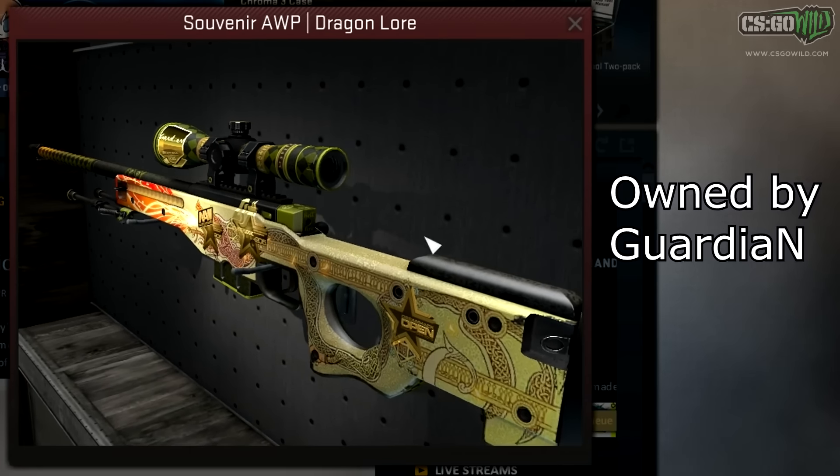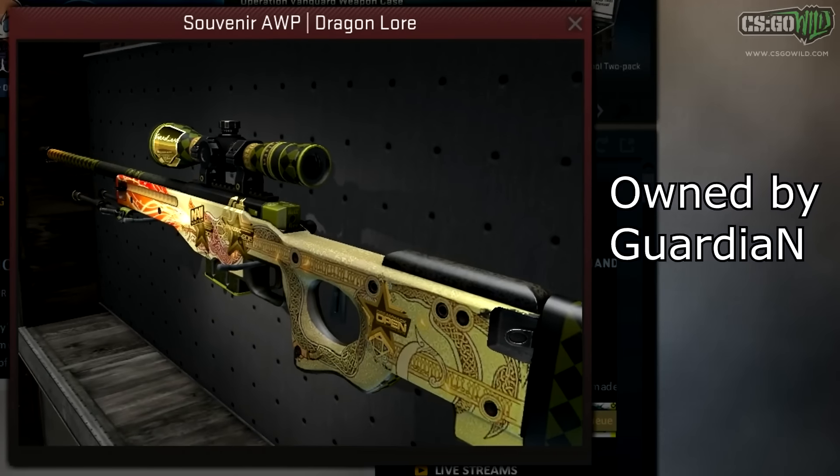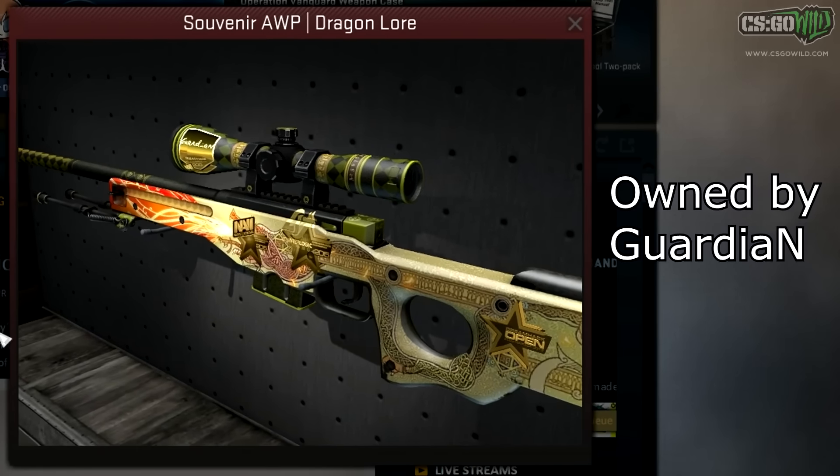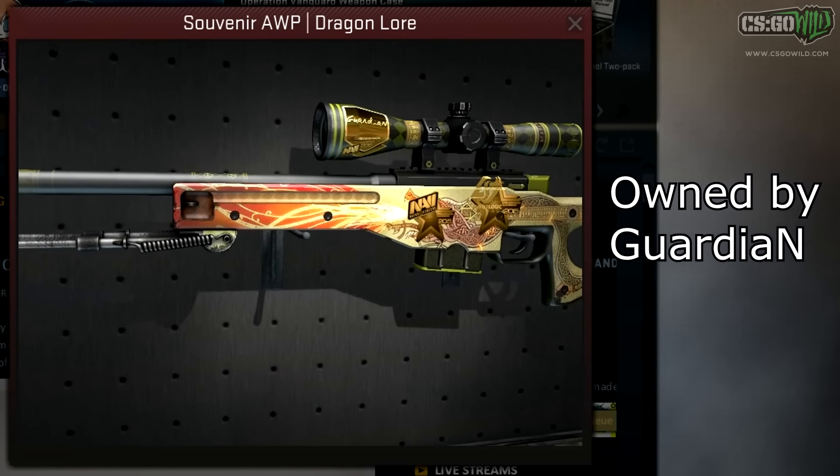This video wasn't in any particular order. I believe Hiko's knife is probably worth a little more than this Dragon Lore, just because of how nice that blue gem is. But that's pretty much it for this video, guys. Hope you enjoyed, I'm McSkillet, and I'm out.